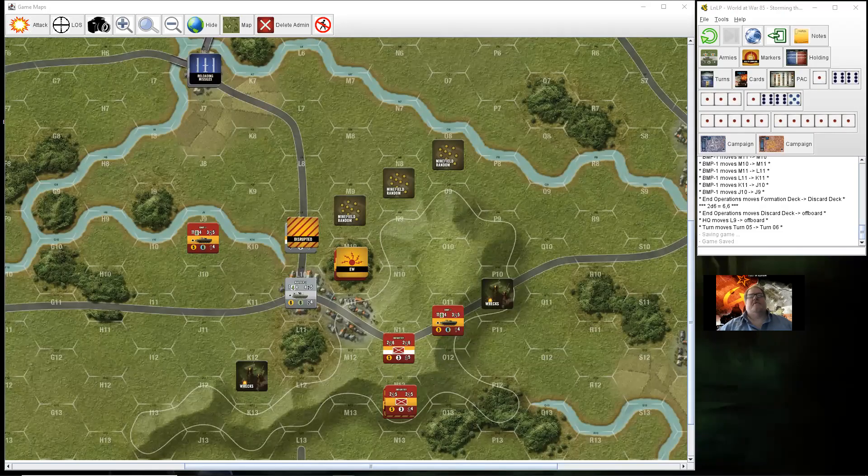Hello, welcome to another episode of Aaron Plays. This will be turn six of my Storming the Gap Scenario 8 playthrough, myself playing the Soviets, the AI controlled by the solo assistant playing the West Germans. This is an eight turn scenario, so I have three turns still to capture two objectives.